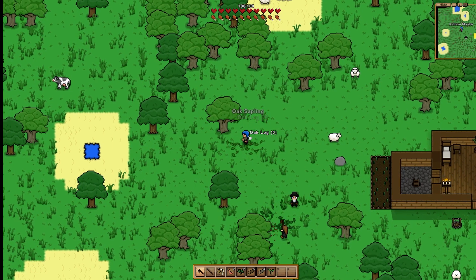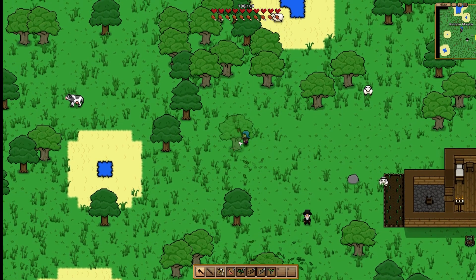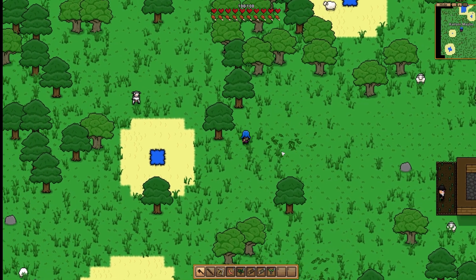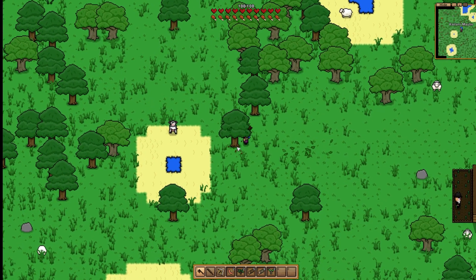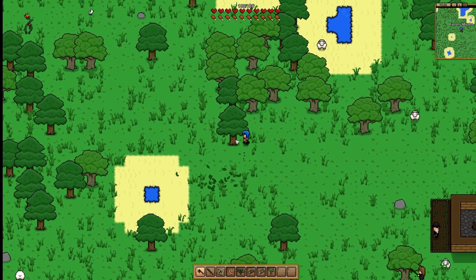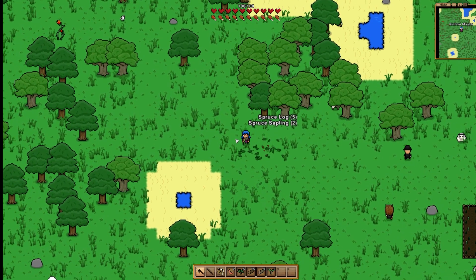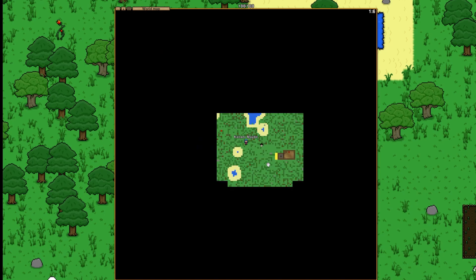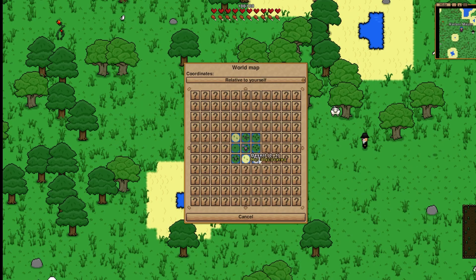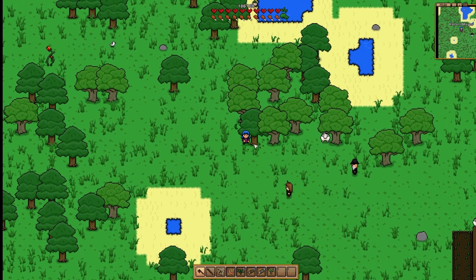Spawn island — I'm just gonna treat it like Stardew Valley. This is the spawn island; we will not be staying here, so I'm taking the ship. I'm just gonna go chop trees. If you press M on your keyboard it brings up the island map, and if you press N it brings up the world map. Oh lovely — we have a pirate village near the spawn, that sounds like fun!